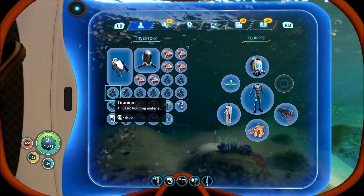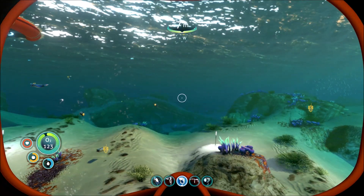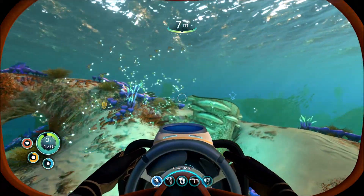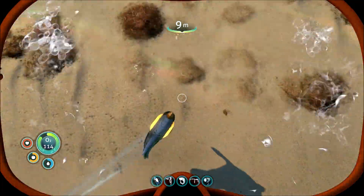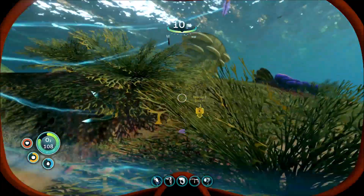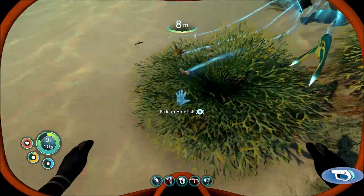Before we get going, just like in every episode, let's get some food and water set up first so that we don't die. Because it would kind of suck to be down in the bottom of the ocean and starve to death while you're inside your ship. It would be awfully difficult to get back to your ship at that point.